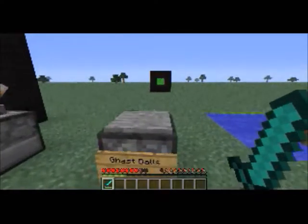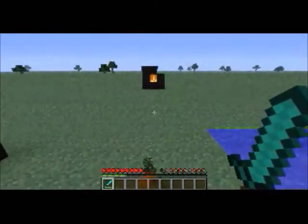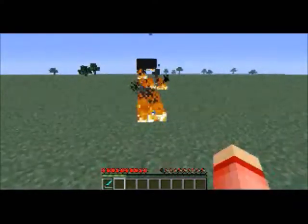This one's pretty fun — if you put ghast balls or fire charges in the dispenser and apply the current, it'll dispense a fire charge. Bullseye!